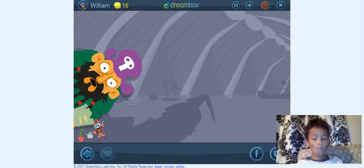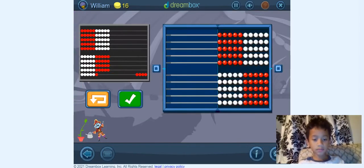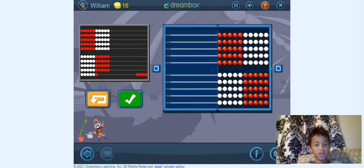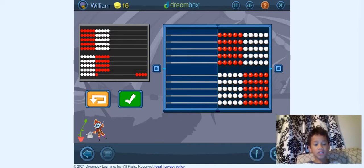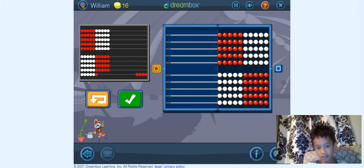Give this one a try! Build this. So we need to build this. So we need 10, 20, 30, 40, 50. That's 50, then 60, 70, 80, 90, 95, 96. So we need 96.